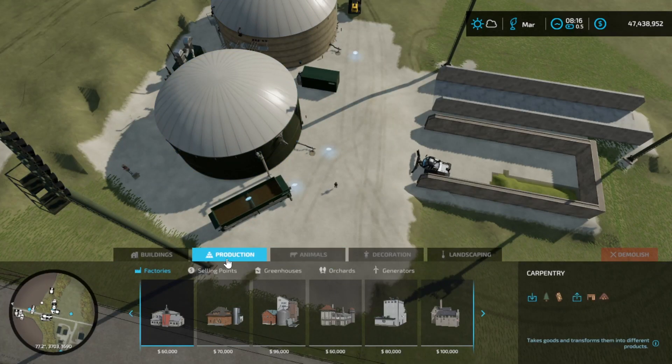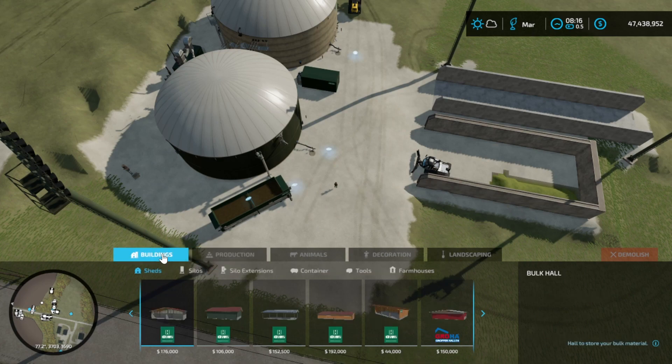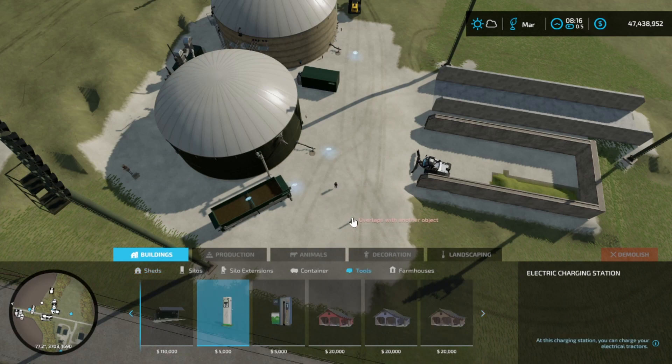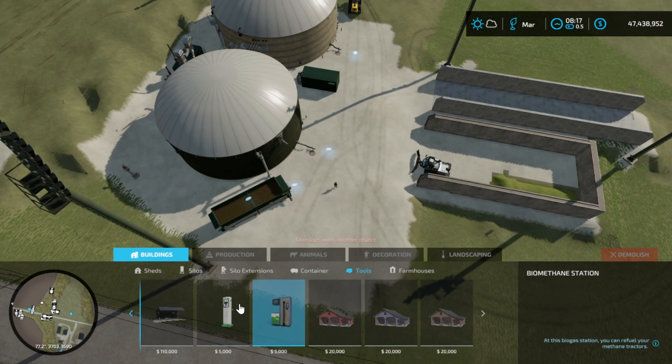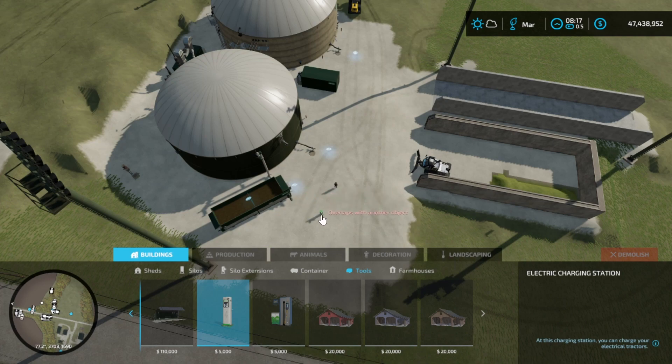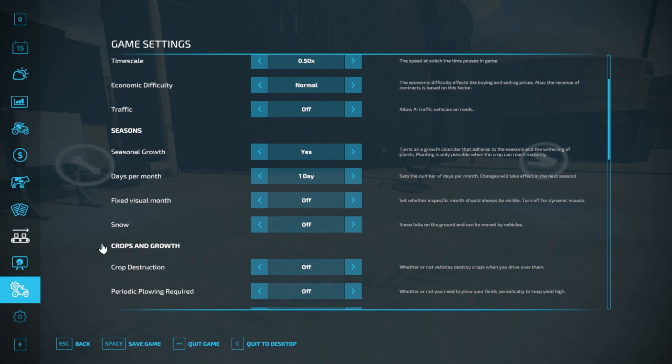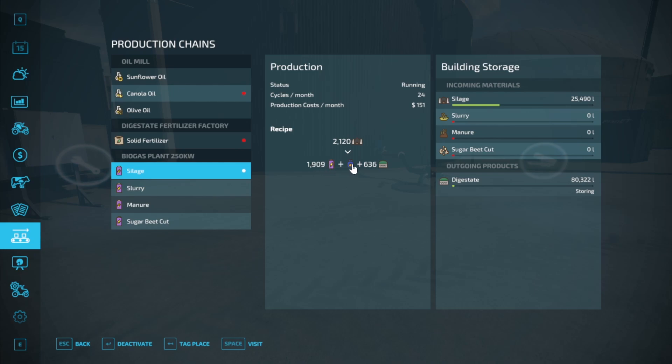If you go to the buildings and put up one of these — the biomethane station, which is the charging station for your electric vehicles, or the methane station for your methane tractors — you cannot take this and put it next to the biogas plant. These two things do not work hand in hand. So when you process silage you're going to get power, methane, and digestate.